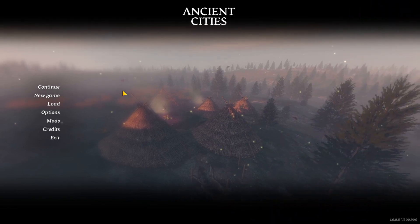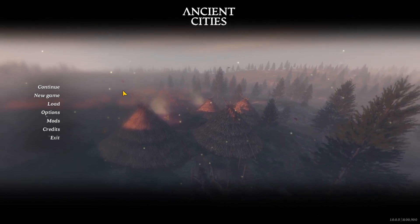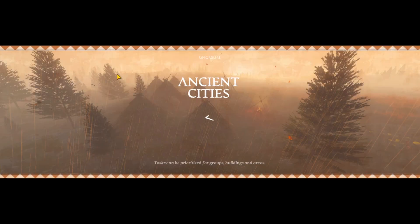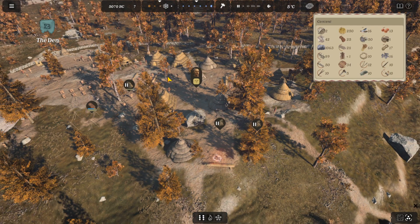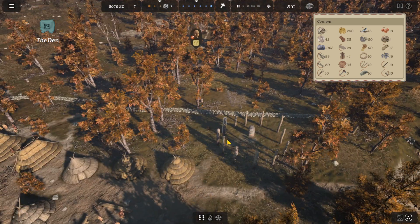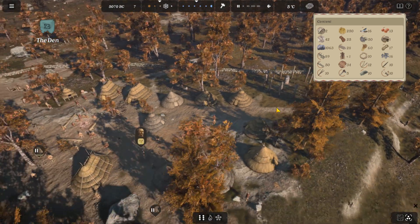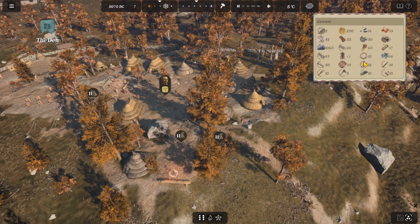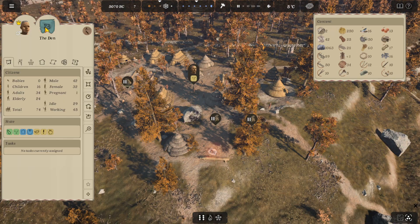Hello everyone, welcome back to Ancient Cities. This is Panicking with GreyWolf Stand and we're going to jump right back into our village. From before, we got our temple finished and we got some bows. Let's check out our folks: 74 total, 24 elderly, 34 adults, 16 children, 42 males, 32 female, one pregnant, 29 idle, 45 working.